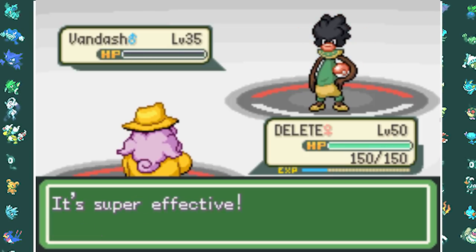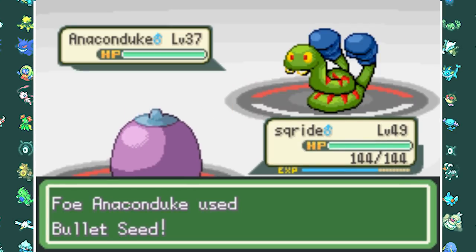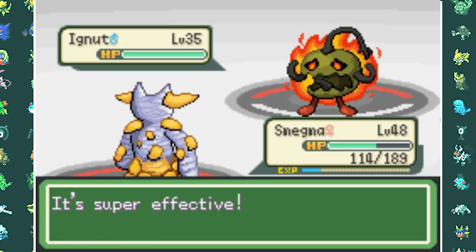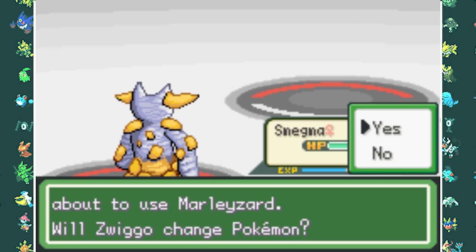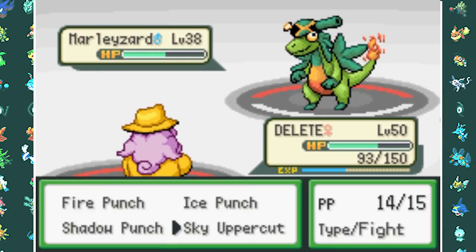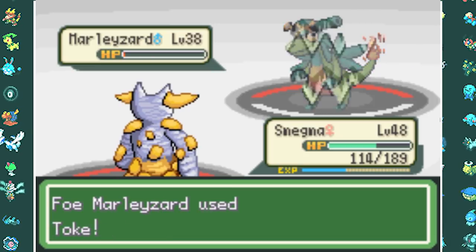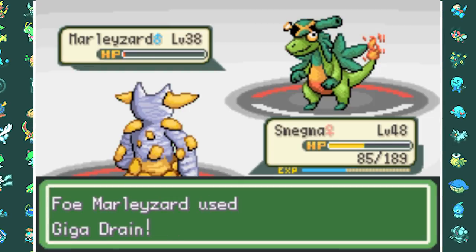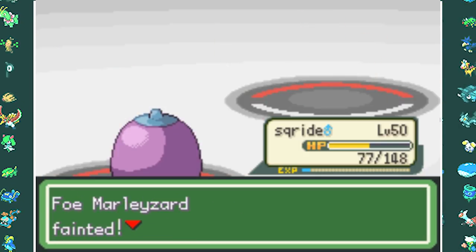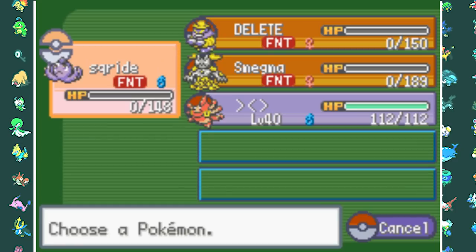This time everything goes smoothly. Delete one-shots Van Dash with Sky Uppercut, Scrite one-shots Anaconda with Draining Kiss. Ignat causes trouble when Semdeman disobeys for two turns and takes a big Giga Drain, but eventually takes it out with Muddy Water. Marlezard comes out and despite Delete disobeying, we use Ice Punch, Fire Punch, and Sky Uppercut before going down. Smegma hits it with Muddy Water leaving it at 1 HP but Marlezard uses Toke and outspeeds. Scrite finally finishes Marlezard with Muddy Water. Last up Mario Nettles takes down Scrite with Needle Arm, so Prastish finishes it with Facade to win the fourth Gym Badge.